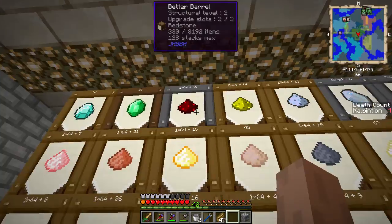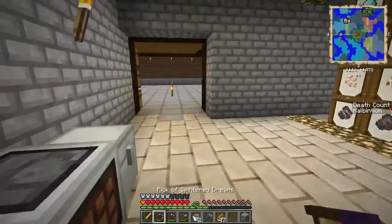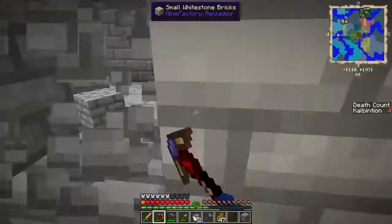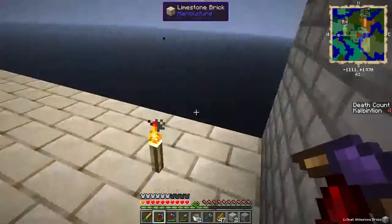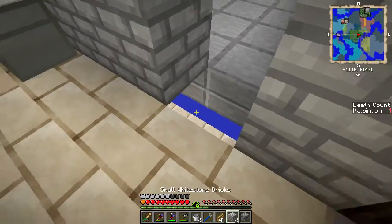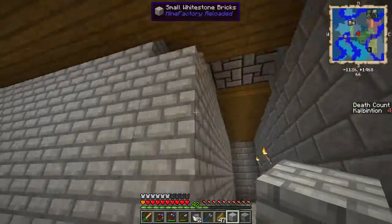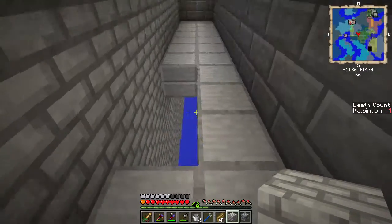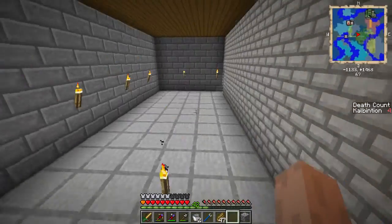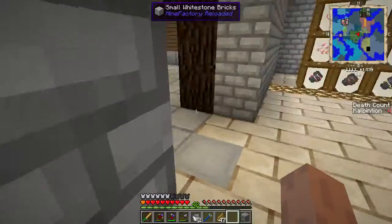As you may remember from last episode, I pretty much had nothing. By the way, this is the old room where I had this set up originally, but it was with the smeltery as well. You can actually see the old buildings are still here, along with this hole where the smeltery was. I didn't bother taking this down, only because I might need it at some point. Who knows — I'll leave this open for now anyway.